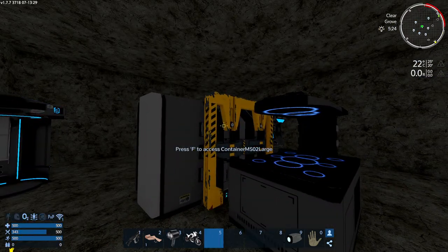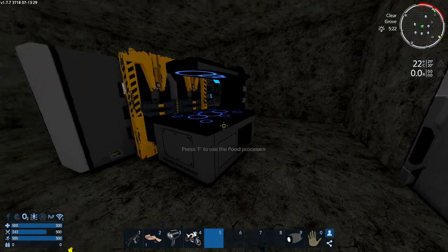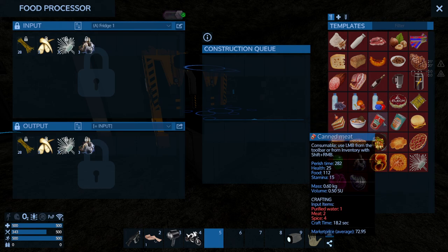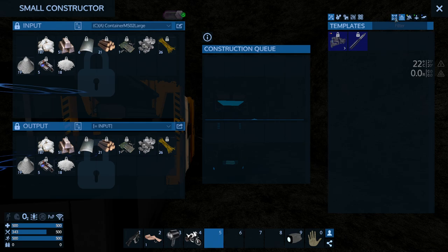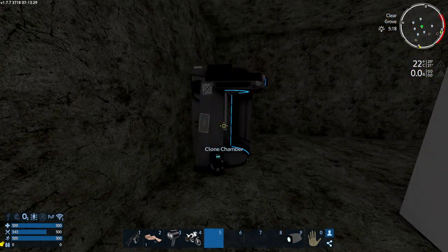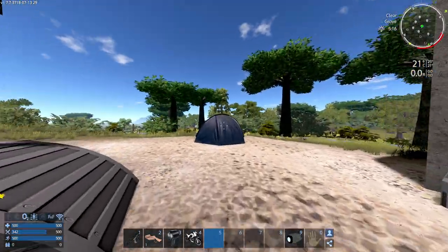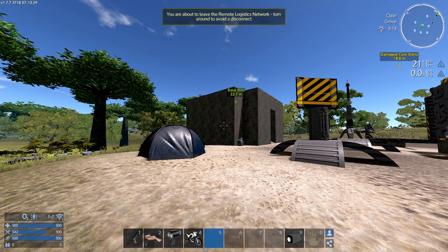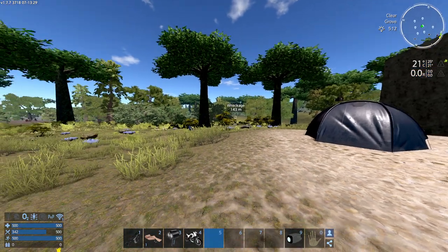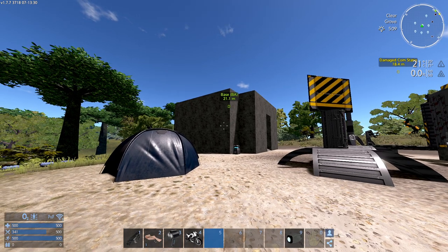I've got everything I need: a cargo box, a fuel generator, a power generator, a fuel tank, a food processor for food, meds, and seeds, a small constructor to craft devices, weapons, and ammo, a spawning point, a fridge, and walls with a door. That's how you build a base from scratch. There are other things you can add later on, like wireless connections and defenses with turrets, but this was just a video about how to build a simple base from scratch. Thank you for watching, and until next time.